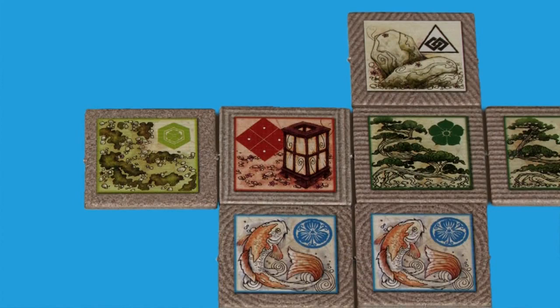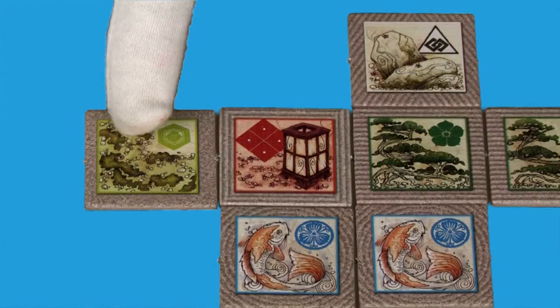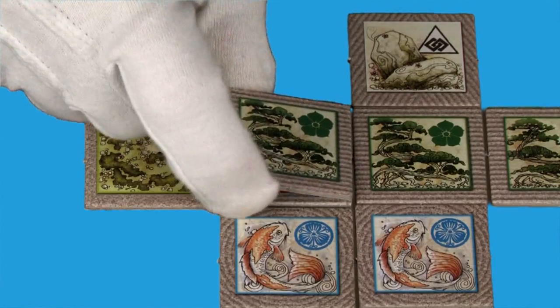Instead of placing a tile next to the garden, you may choose to replace a lantern with another tile from your hand. However, you may only exchange a lantern for a tile that matches one of the lantern's neighbors — so this lantern could become water, grass, or a tree. When you replace a lantern, immediately place it somewhere else in the garden. Right there looks pretty good.